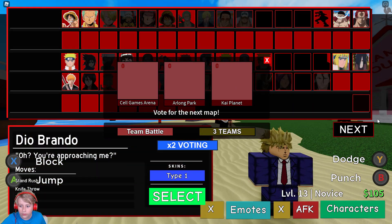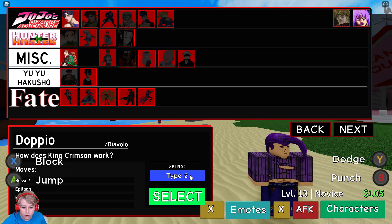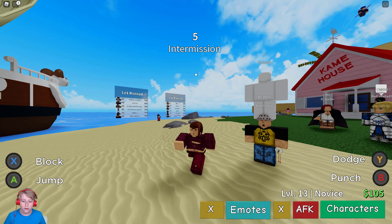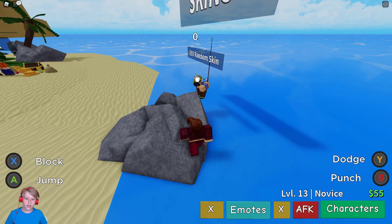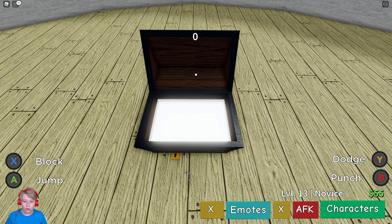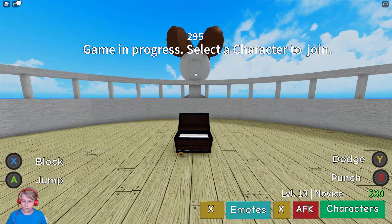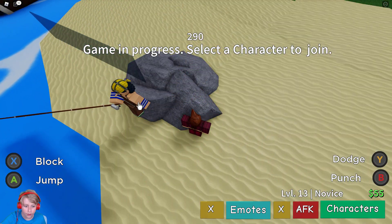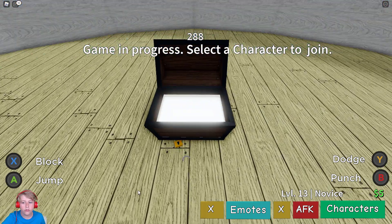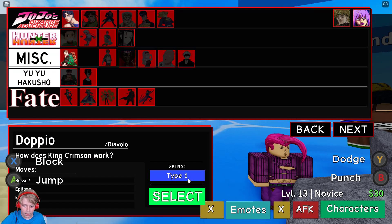Now let's continue on and use Dopapio and Diavolo. I'm going to use this one because why not. Let's open some skins to see if we get some for Dopapio or Diavolo. We got one that we already have - I always get skins that I already have, it is so annoying.